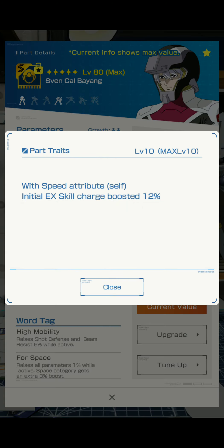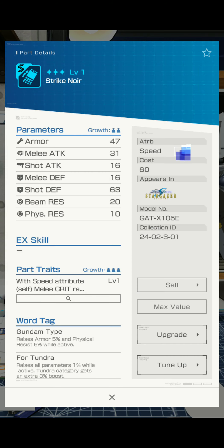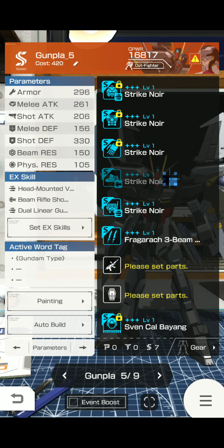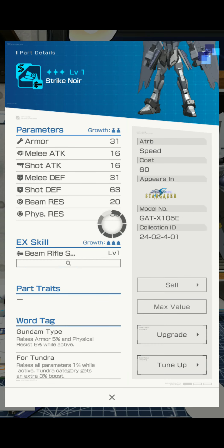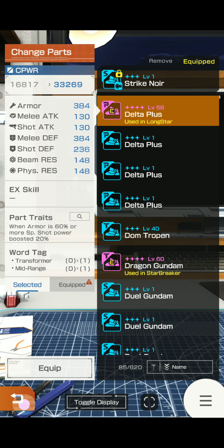With speed attribute initially, skill charge is about 12% — not bad, not bad. I like how I said I was going to start all of these. I did not. He doesn't come with a melee shield or towards speed.